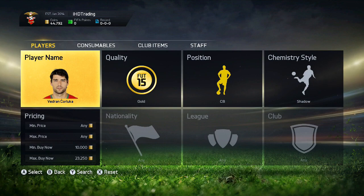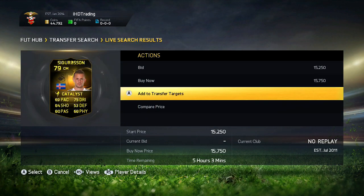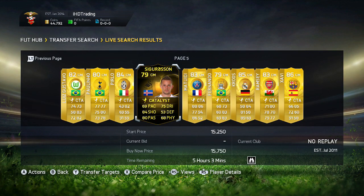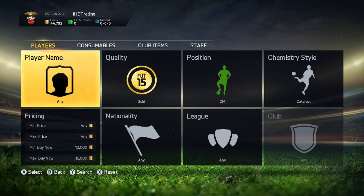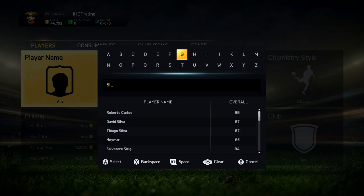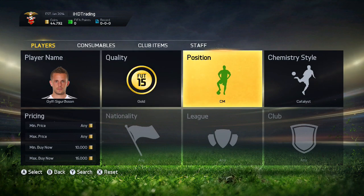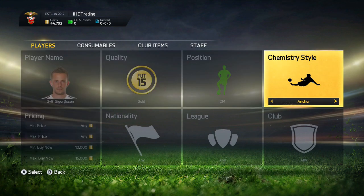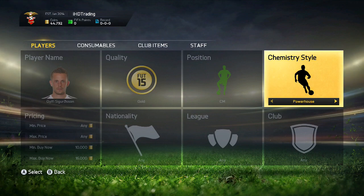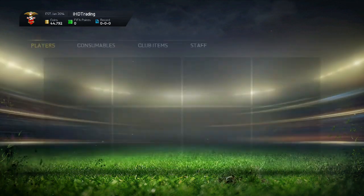I've found another potential deal — it's going to be Sigurdsson, at 15,750 coins, a CM also in the catalyst chemistry style. Once again let's search Sigurdsson — let's just check the cheapest BIN for this inform card. I think it must go for quite a bit, not massive amounts, but quite a bit. Yeah, about 15k around that range.